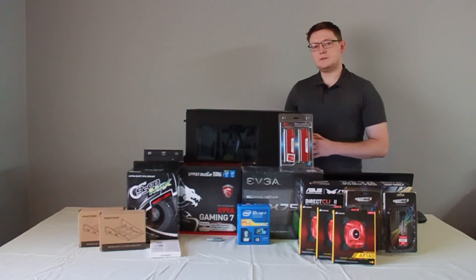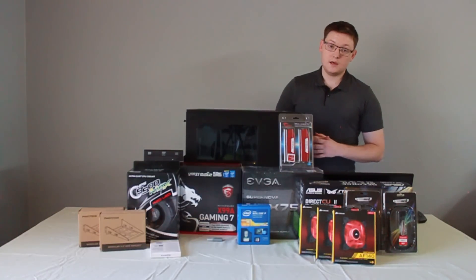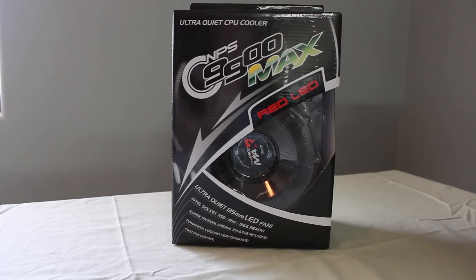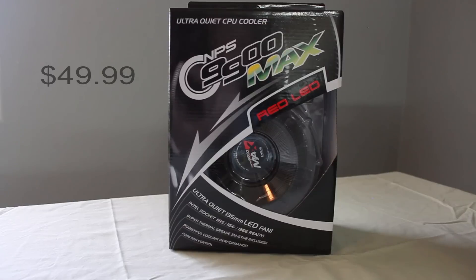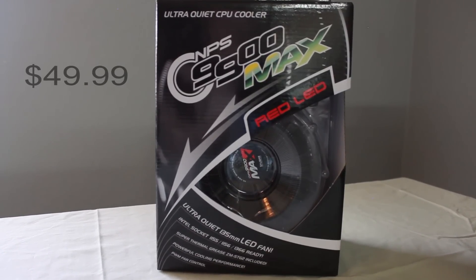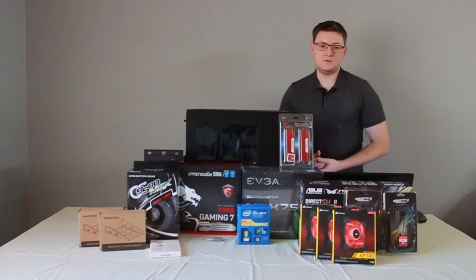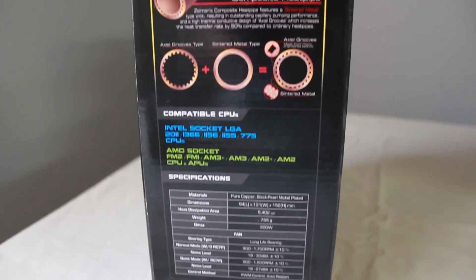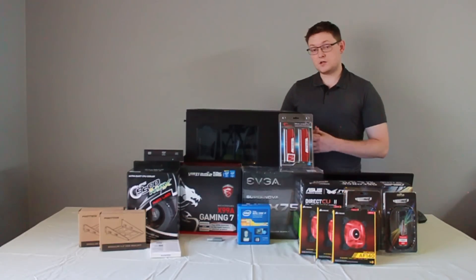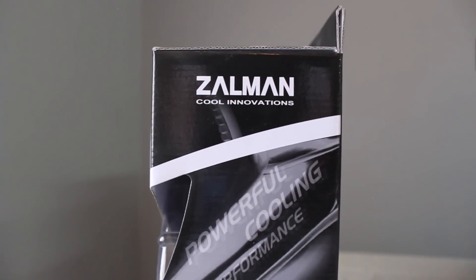The CPU cooler is a CNPR 9900 Max R, the red LED version. From my research, for air coolers $49 is about the sweet spot — any more than that you're getting closer to water cooling price points where it may just benefit you to switch over. The benefit of air cooling is keeping the price down if you're not going to do any crazy overclocking. It's got red LEDs, it looks really slick, so that's going in here as well.